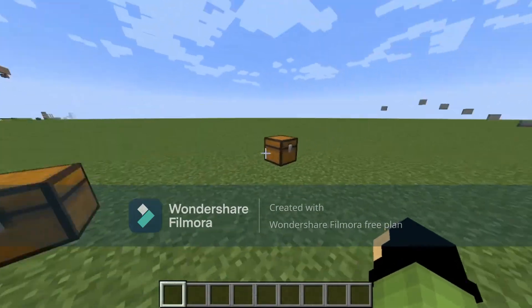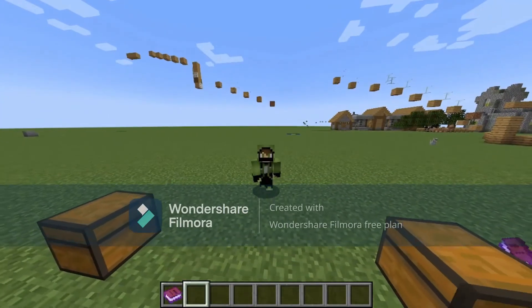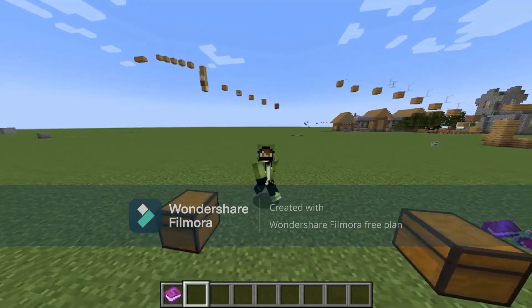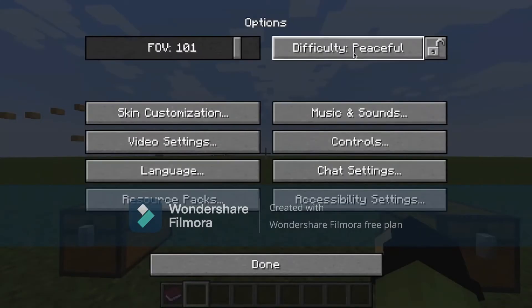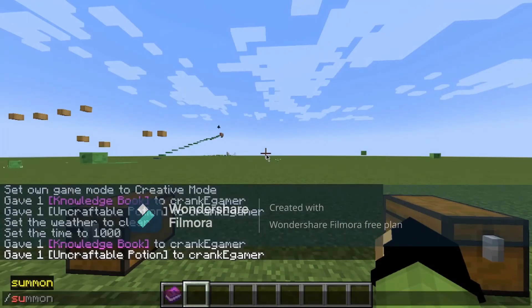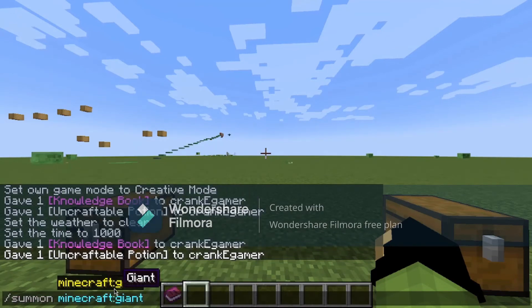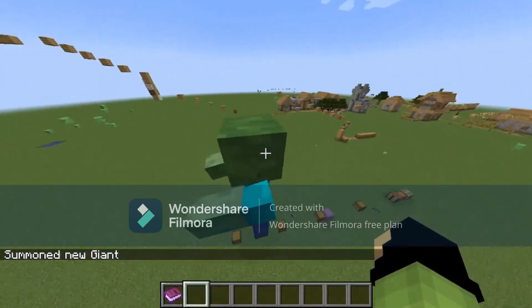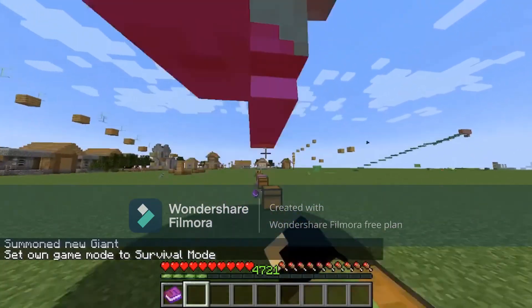Five: you can use this command to summon the Giant — it's a giant zombie that was added but then deleted, and you can't normally find it. But even today, for some reason, you can still summon it. And don't worry, he won't attack you even if you get close.